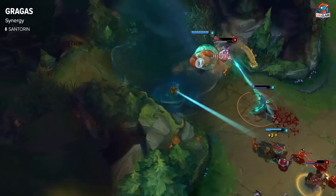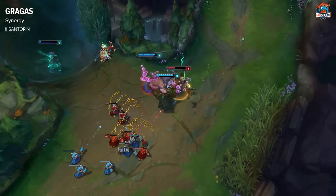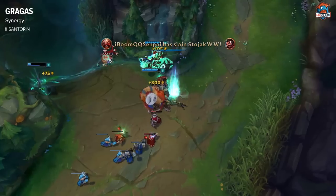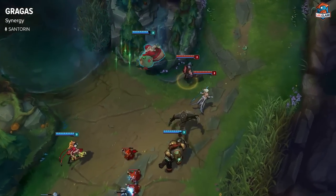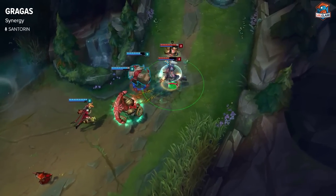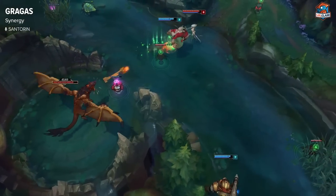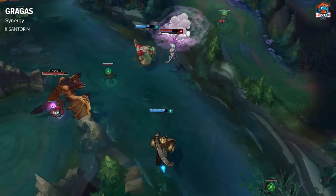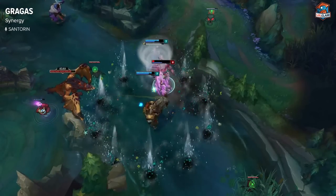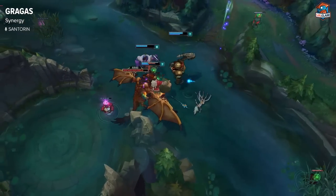In solo queue, Gragas pairs really well with strong engage supports like Thresh and Nautilus, because if Thresh or Nautilus hooks someone you can follow up and they'll be dead every time. With Thresh you can also use Lantern to throw Gragas into the enemy team and then ult them back into Thresh. Also, Gragas and Yasuo is a really deadly combo because your ultimate knocks enemies up and your body slam knocks them up too, so Yasuo can follow up with his ultimate and they should die every single time.